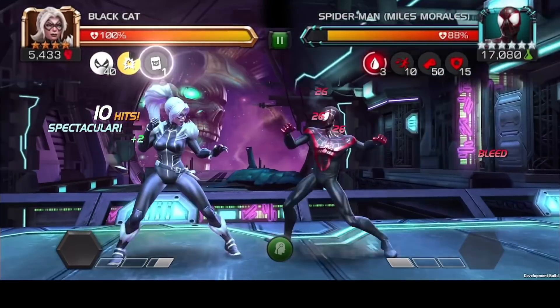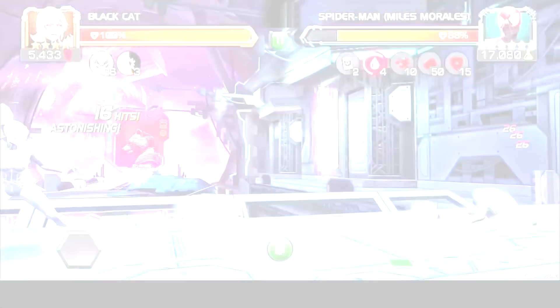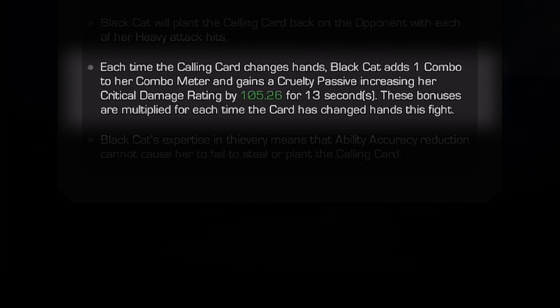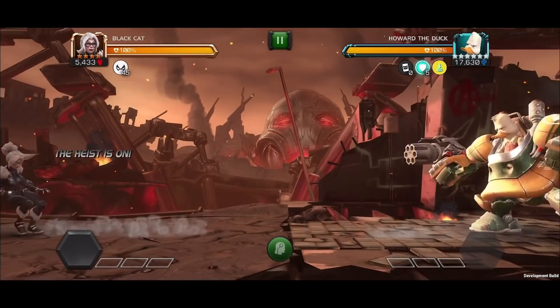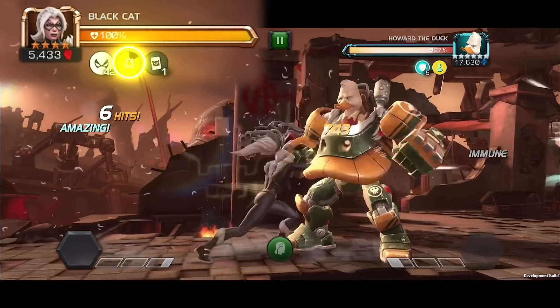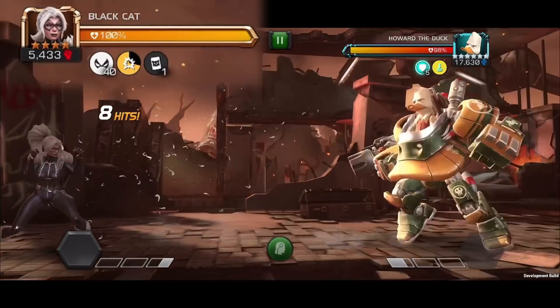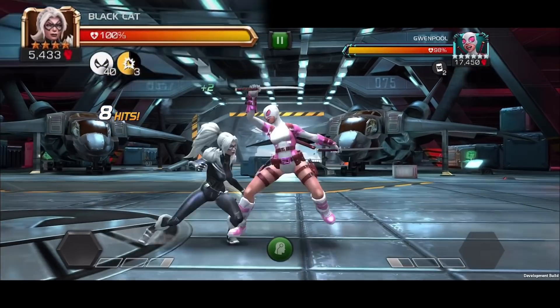She'll also plant the card back on the opponent with her heavy attack. Each time the Calling Card changes hands, it gains a point. She'll also add one combo hit to her combo meter while gaining a Cruelty passive, increasing her critical damage rating for 13 seconds. These bonuses are multiplied by the number of points on the Calling Card.